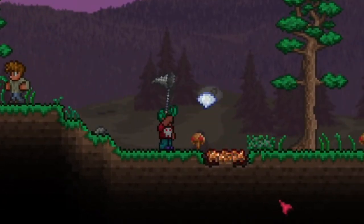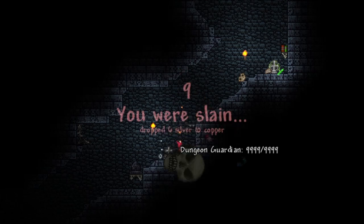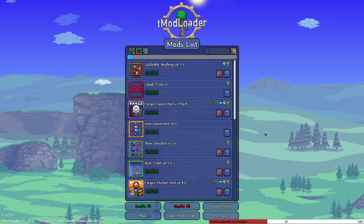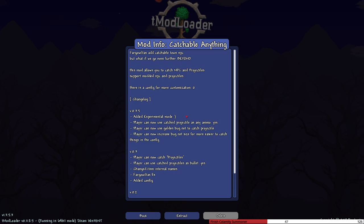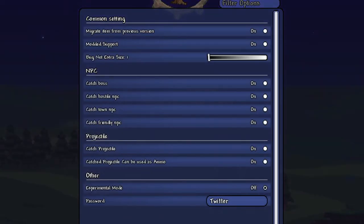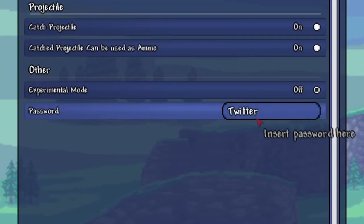The main mod is 'Catchable Anything' - it's pretty self-explanatory. It allows you to catch NPCs and projectiles. That's how we're going to be able to use a net to complete stuff. We can catch bosses, hostile NPCs, town NPCs, friendly NPCs, and projectiles. Caught projectiles can also be used as ammo.